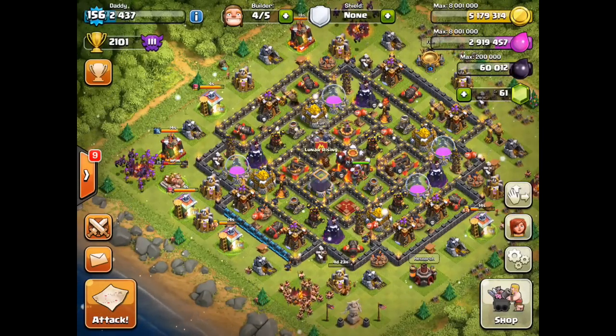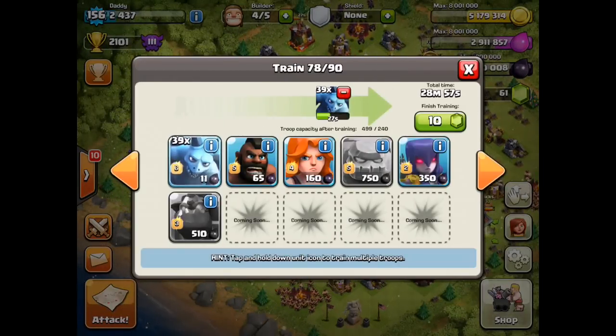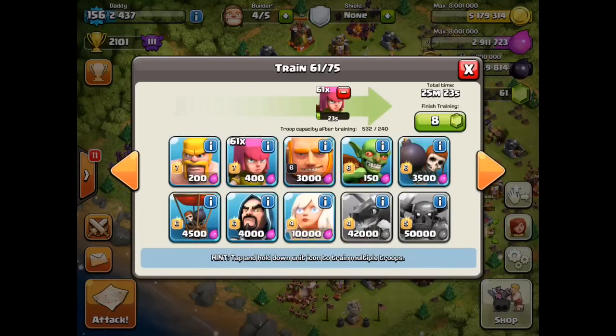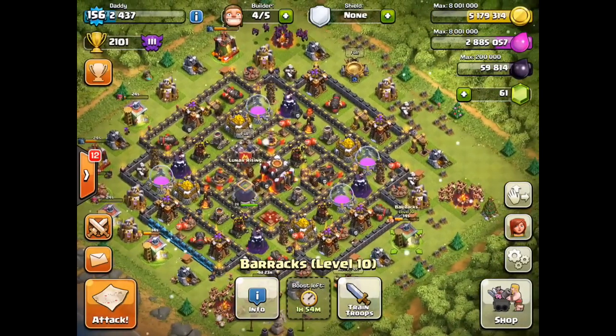What do you think of the new update? I haven't had a chance to look through it much yet, but I do love those flaming icons instead of the little stars — because when we had a level seven troop, the stars were just piling up and getting a bit silly. This does seem a lot better, don't you think?